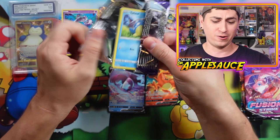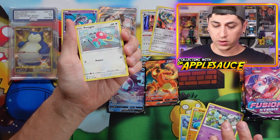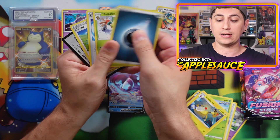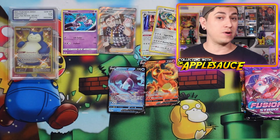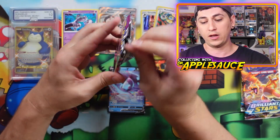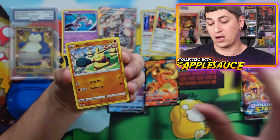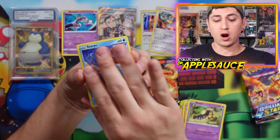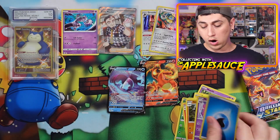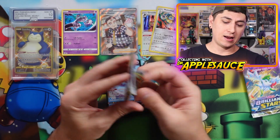From Chilling Reign: Sprigatito, Crabrawler, Golett, Crabrawler again, Porygon, Grookey, Galarian Runerigus, and an Ampharos — not gonna do it Ampharos. Darkness Energy and a code card. From Fusion Strike: I legitimately have never hit anything good from Fusion Strike. I think the one hit I ever got was a full art Mawile. Toxel, Meltan, and a Caterpie reverse — like I said, never hit anything good from Fusion Strike. But there's a code card for you guys.